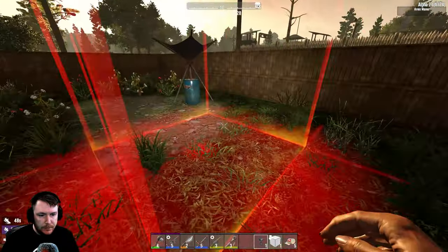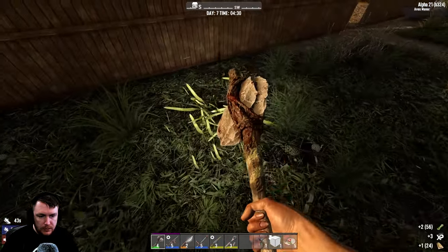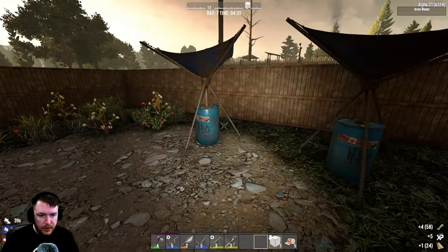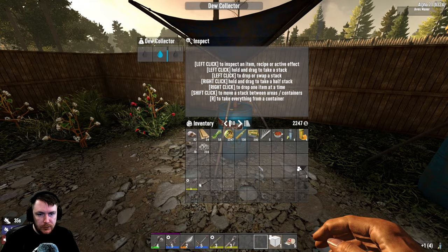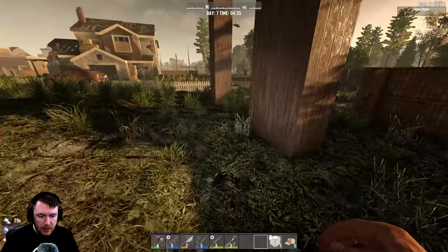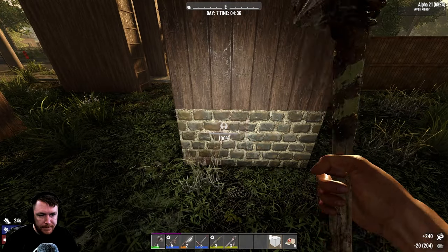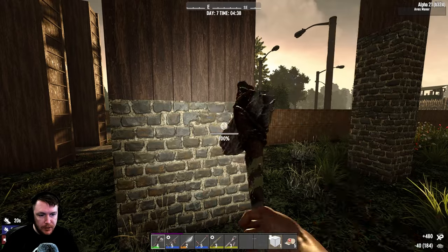I don't think we should need more than a couple of these. Let's clunk another one down. You've got another water for us as well, getting close. It's taking its sweet time, but let's get some of these upgraded to cobble. I am going to need to chop down some trees because I desperately need wood.